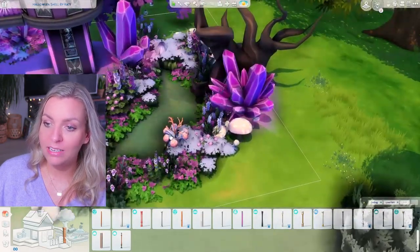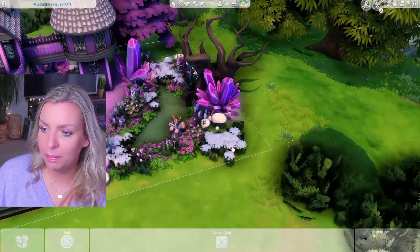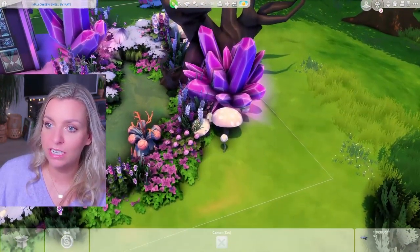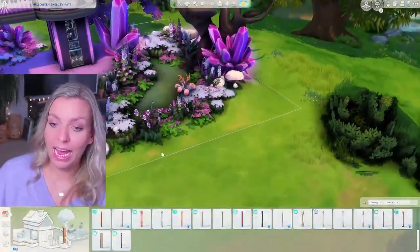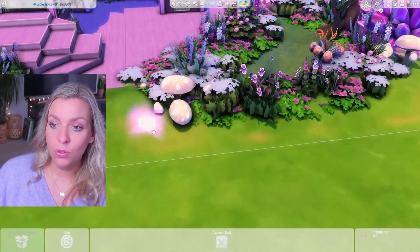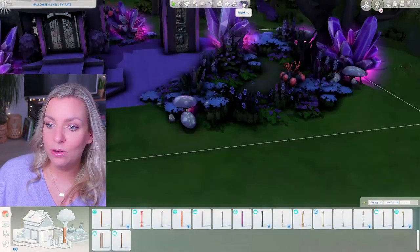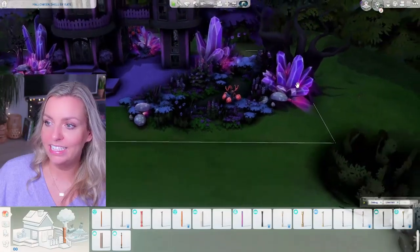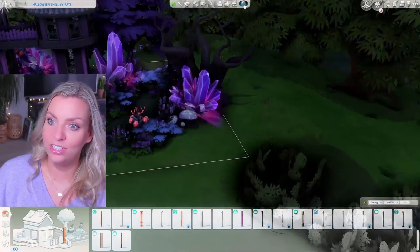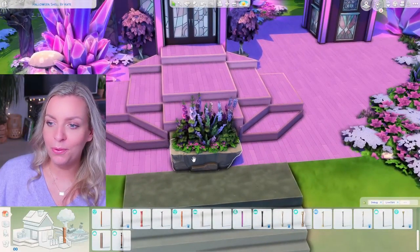I decided to use a bunch of debug items from Realm of Magic — for example, crystals that I placed all around the perimeter. I also included a pond here and tried to make it look a bit swampy, since this is going to be a witchy house. I used mushrooms and Strangerville plants from Realm of Magic, debug plants from High School Years, and these glowing things also from Realm of Magic. They glow so beautifully at night when you size them up.